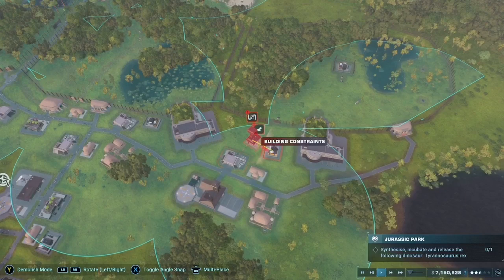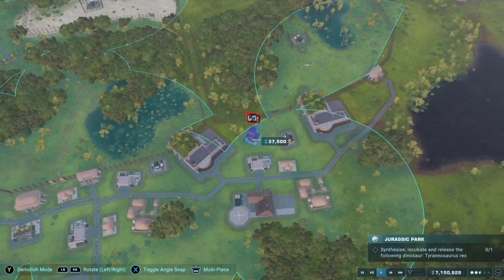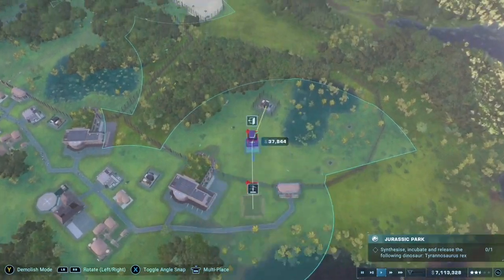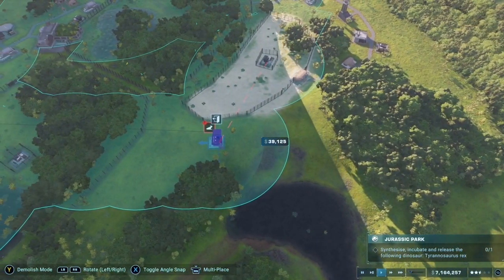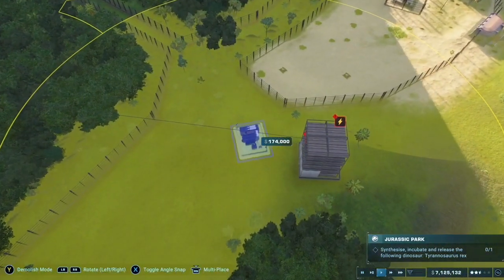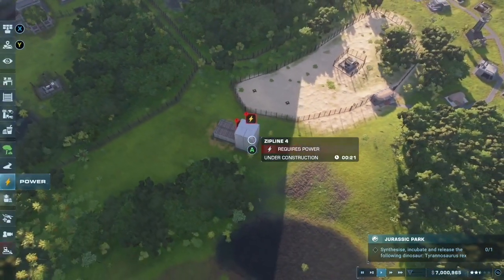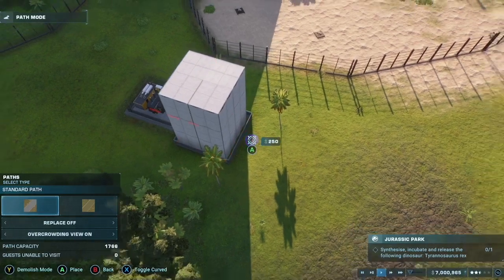Instead I decided to build a zipline — I love these ziplines. In the video you saw me doing that zipline and it was okay. I wanted it to go over the velociraptor enclosure but I just couldn't do that, so I've got to build a velociraptor enclosure separately and build a zipline on it.